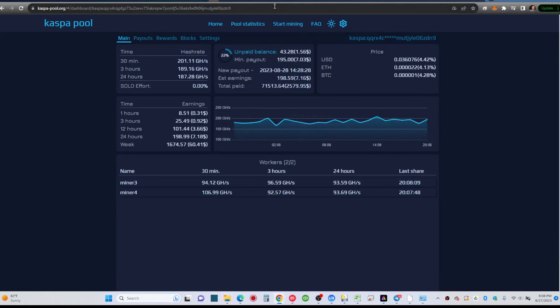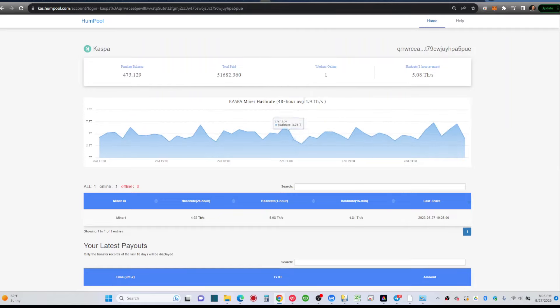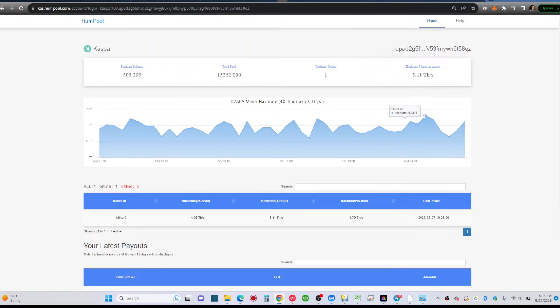Looking at hash rates: my first KS3L has a 48-hour range of 5.9 terahash, though it was around 5 terahash for a couple of days then dropped a bit — right now showing 4.81 on 1-hour, 5.8 terahash overall. My second KS3L averages 5 terahash over 48 hours. This is still far better than Kaspa Pool, where I was getting 4.4–4.5 terahash, losing about 6% of rewards.